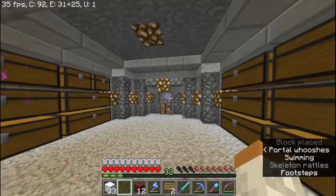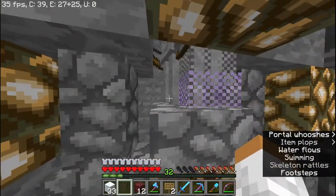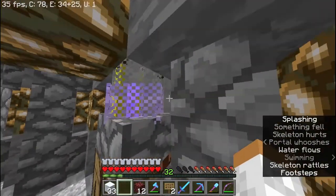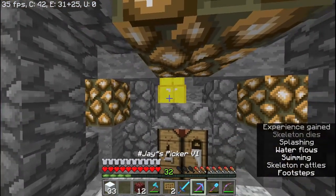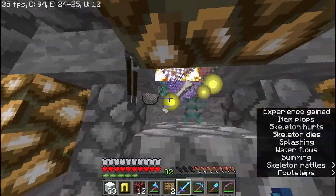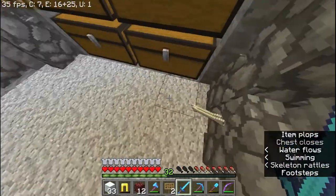They drop down at half a heart or one heart. The regular ones are easy; the ones with armor aren't quite as easy. I like to use my Looting 3 sword, swing away, kill them, get the loot, and put it in the chest accordingly. I haven't been down here much — this is only my second time.